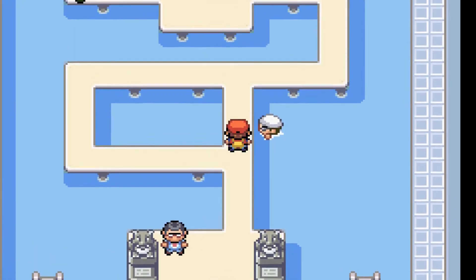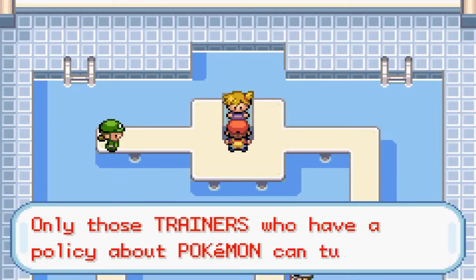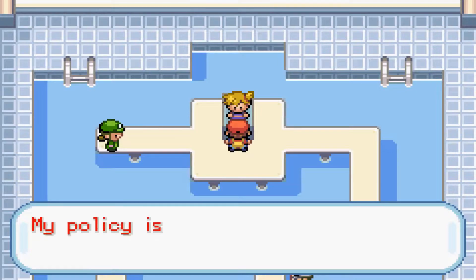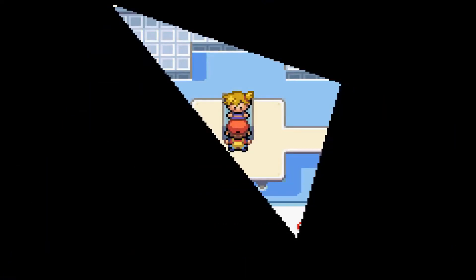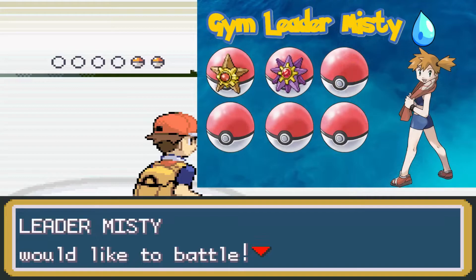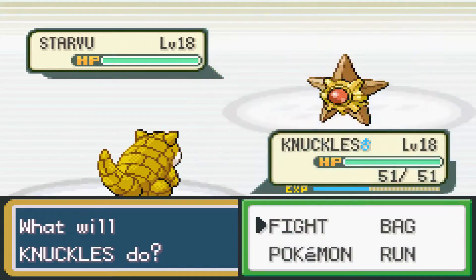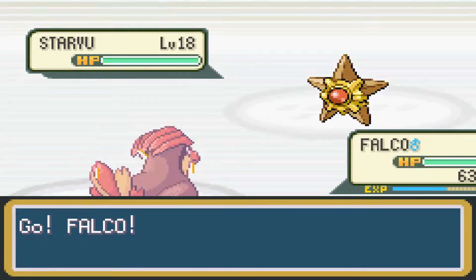Let's go ahead and show Misty who's boss. Misty says her policy is an all-out offensive with water type Pokemon. She's one of my favorite characters from the anime — very outgoing and energetic. I'm going to send out Falco against her Staru first, just to get Falco some experience before her stronger Pokemon comes out.